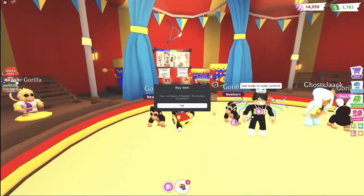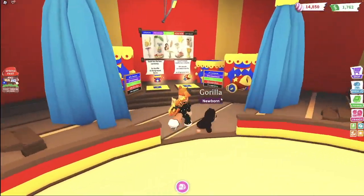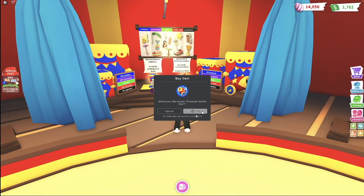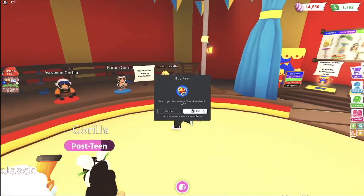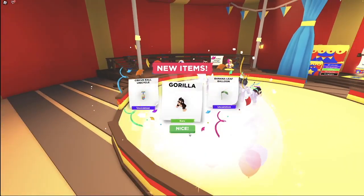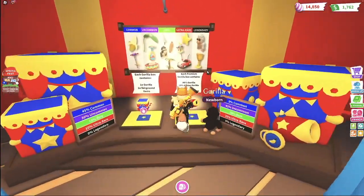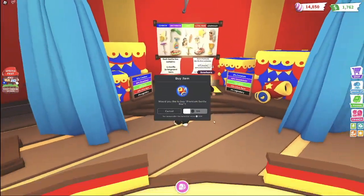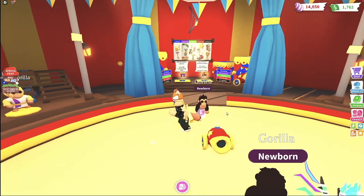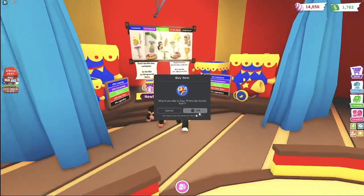I currently have enough Robux for like 20 to 40 boxes, and I can always get more if we don't get what we need. We already have enough for one chef gorilla and one karate gorilla. We need two more astronaut stars, three gauntlets, and the albino gorilla. There goes a cannon, two toys, and a regular gorilla.